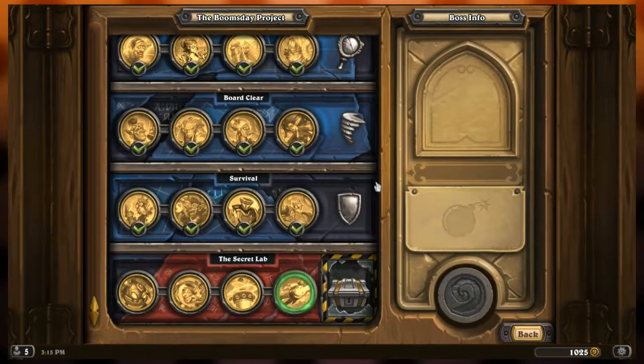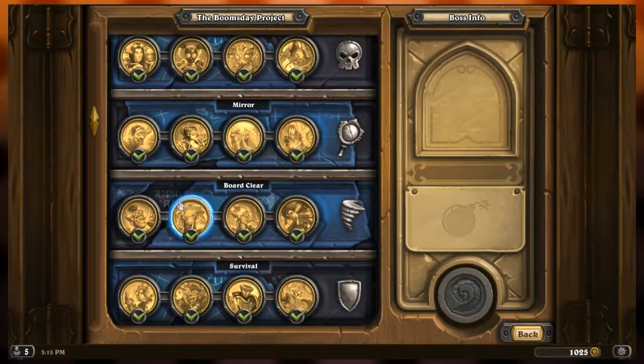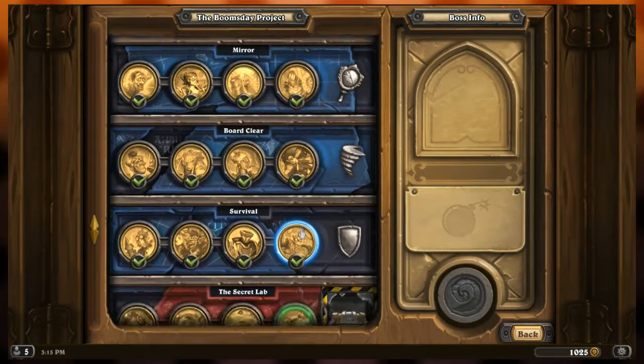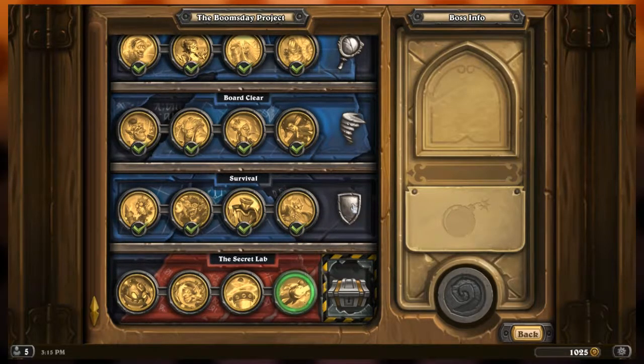We did all the challenges within each wing and now have access to the Secret Lab! Each of these will be unlocked after completing the fourth challenge of each wing, so we'll be taking them all on. That's going to be hard — I know it's going to get hard. That's going to do it for today. If you enjoyed this video and want to see more, hit that subscribe button and turn on notifications. Thank you for checking this out — catch you later here on AltPlay. We've got priority one access!